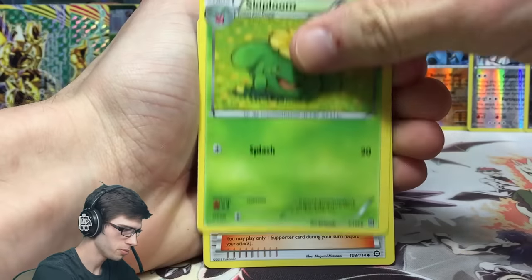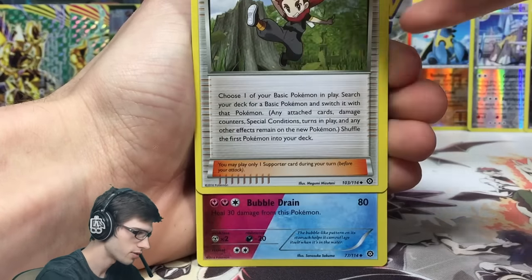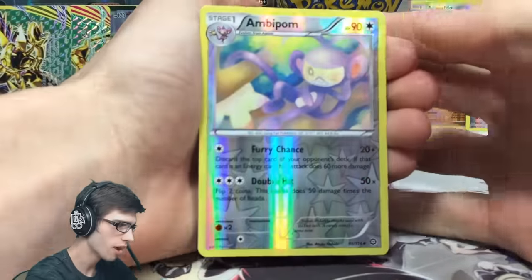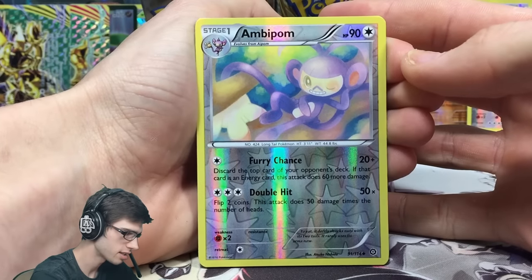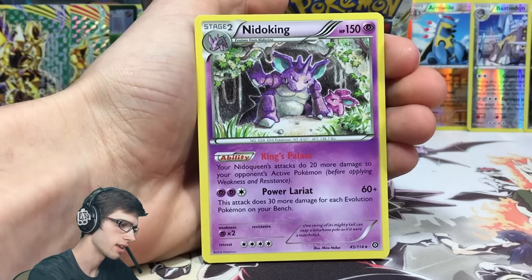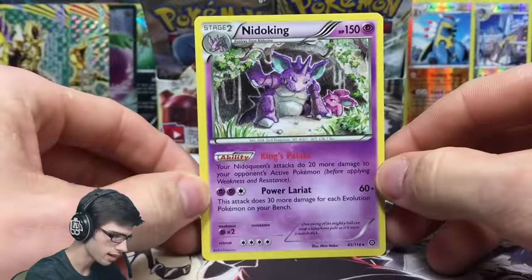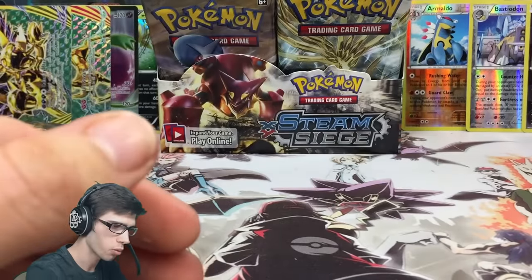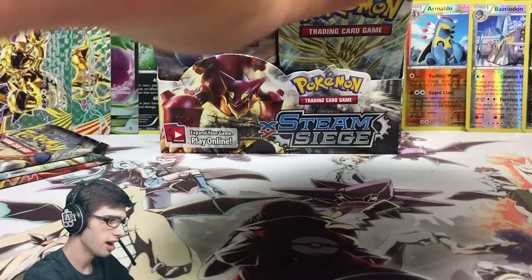Pack fourteen: we've got a Foongus, Joltik, Litwick, Ponyta, Marill, Skiploom, and a Ninja Boy - a very useful card that lets you search for a basic Pokemon from your deck, swap it with your active, and shuffle your active back into your deck with all cards attached. We've got an Ambipom reverse uncommon with Furry Chance and Double Hit, and a Nidoking regular rare with 150 HP, King's Palace, and Power Lariat. Three more packs until the halfway point.